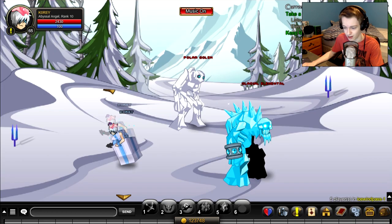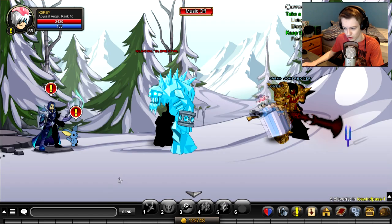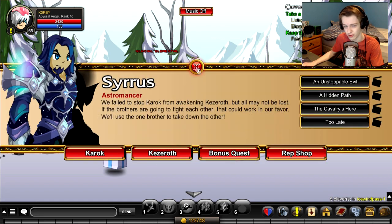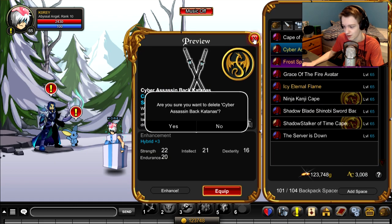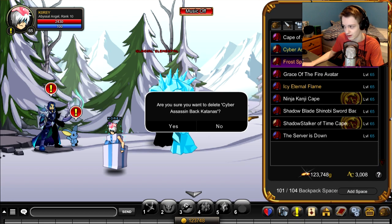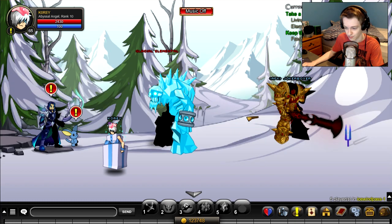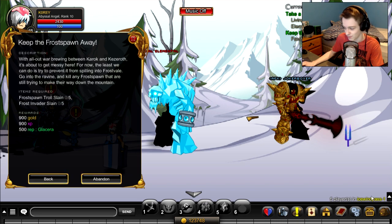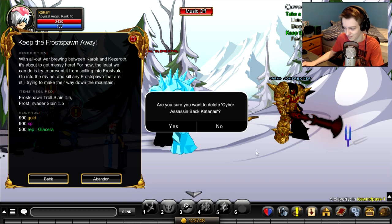For the second quest I'd recommend quest glitching. I don't think anyone has ever been banned for it — it's technically a glitch but it's not game-breaking. To do a quest glitch: open the quest first, then go into your inventory and click delete on an item to get that confirmation box open. Just make sure you don't click yes, of course.